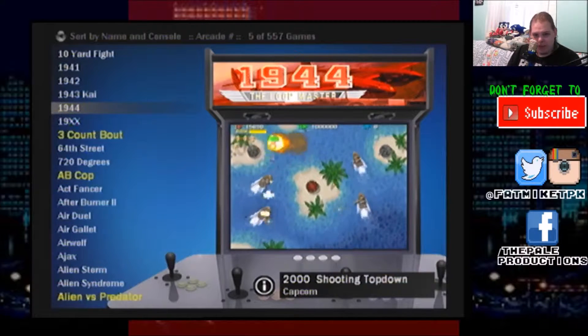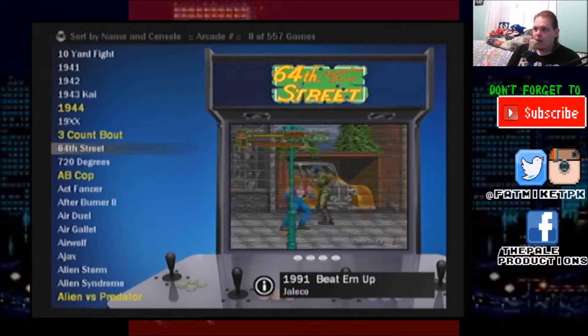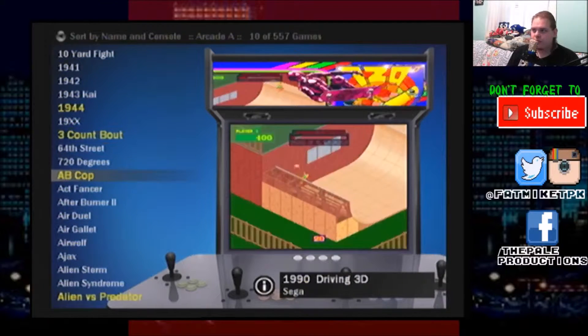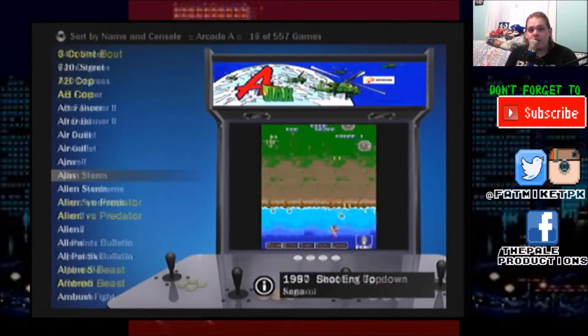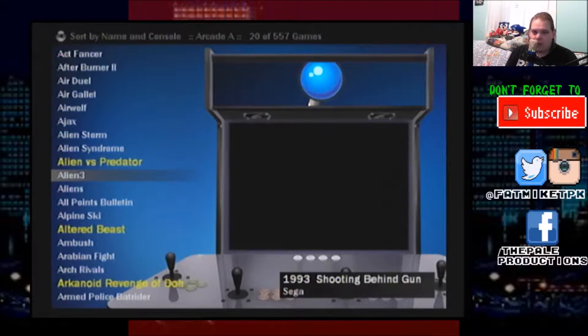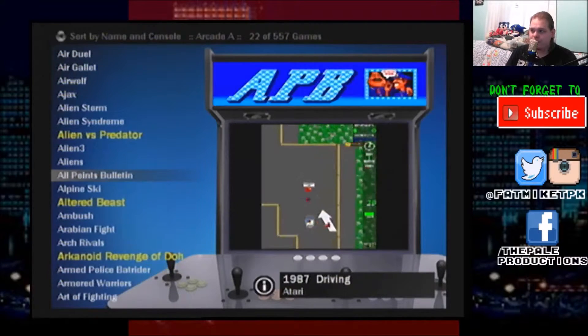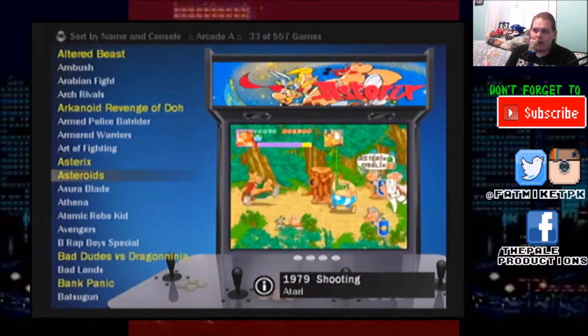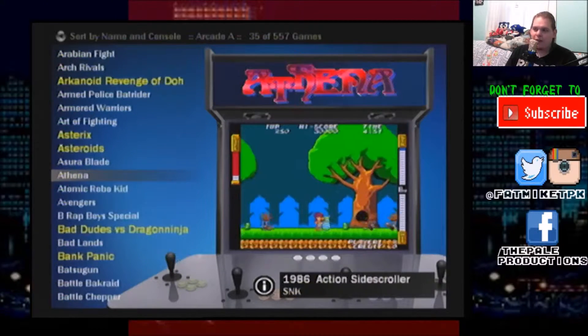Games that don't have the marquee or the picture are games that I added myself — the person who got me the files didn't have those, but I wanted to play them. As far as I know, everything on here works. Alien 3 is actually one of the light gun games, but you can play it on an Xbox controller. I'm just going to go through and let you see the games — I'll fire up one or two here and there to show it off.